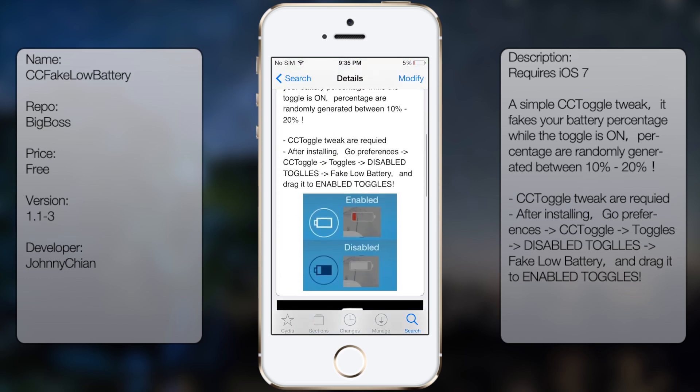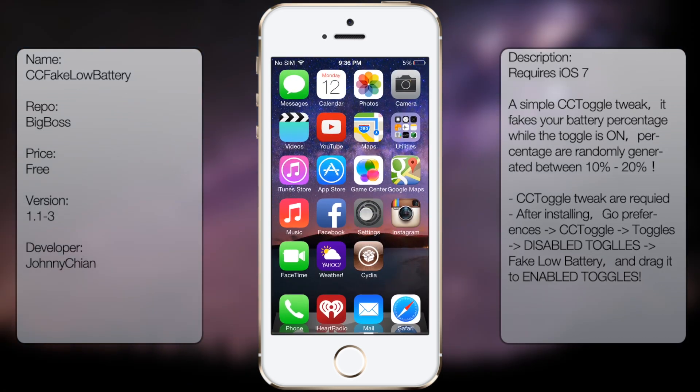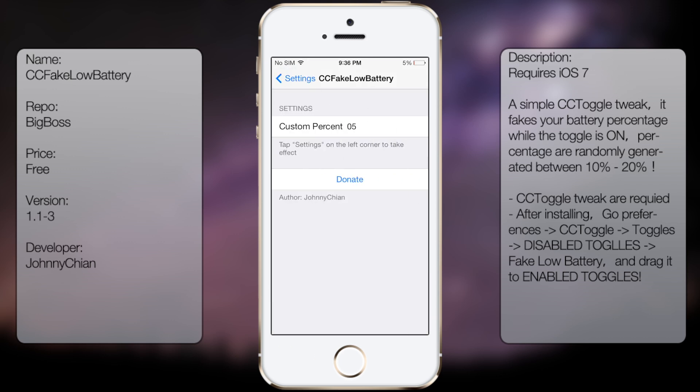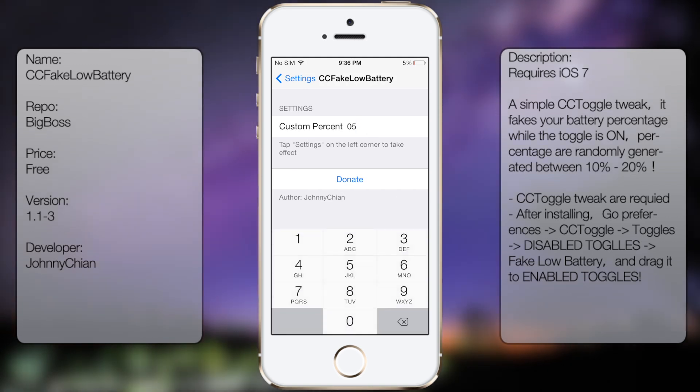You can get it in the description as well as a screenshot. Once you've downloaded and installed it, go to Settings and scroll all the way down until you see CC Fake Low Battery. From there you get the settings where you can change it to a custom percentage. We're going to change ours back to the default 10%, and there's also a donate button.